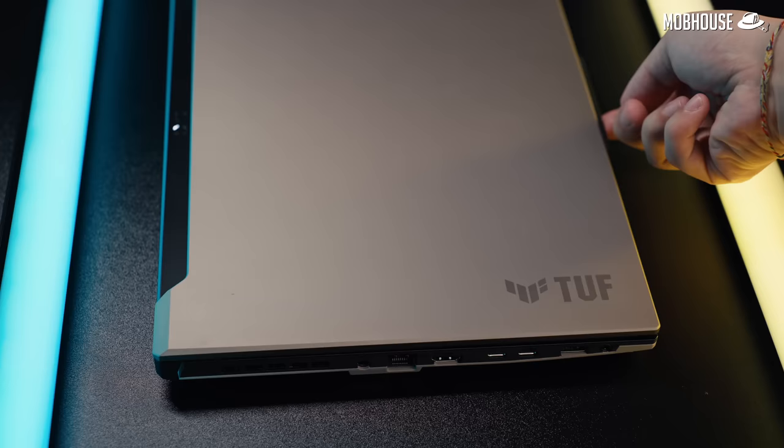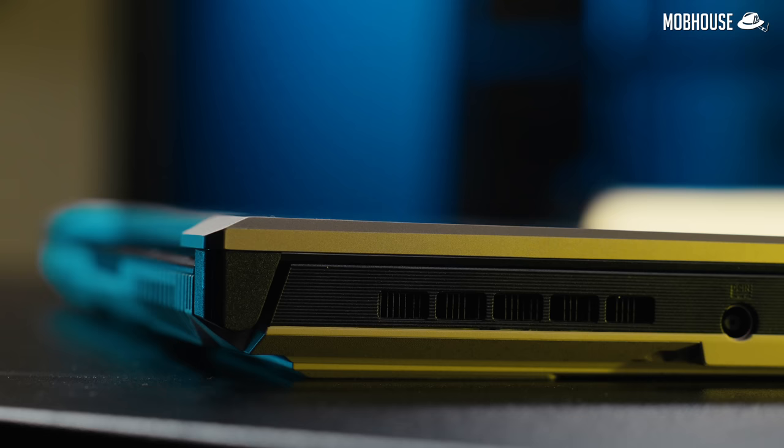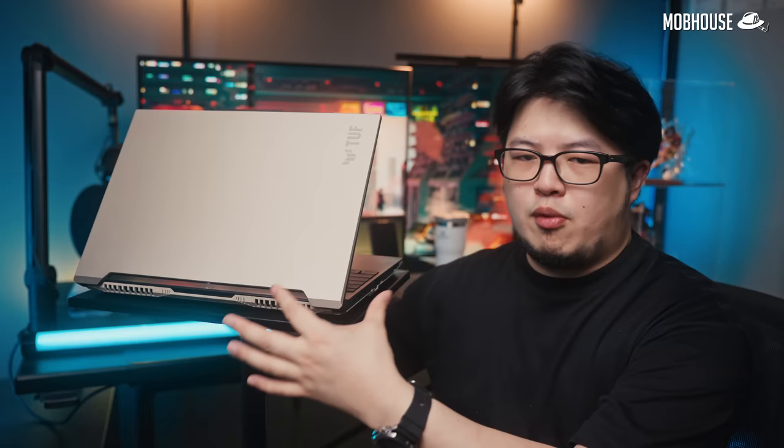The hinge feels smooth and robust and it passes the one-finger opening test with flying colors. There's also not much flex on the keyboard and minimal screen wobble. In terms of size, the TUF A16 is just slightly larger than the TUF A15 at 355mm wide, 252mm deep, and 26.8mm at the thickest. It weighs 2.2 kilograms, which is not the most portable as far as gaming laptops go, but still very manageable due to the relatively small footprint.